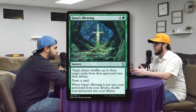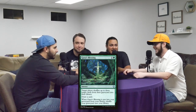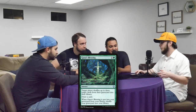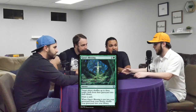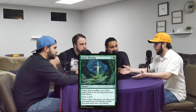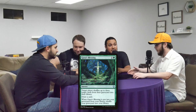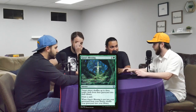It's a sorcery speed card — target player shuffles up to three target cards from their graveyard into their library, so it's grave recursion for you. It messes up your opponent's plan if they have a dredge deck or whatever. But it also lets you draw a card. So for just two mana, you're getting grave recursion and drawing a card. The best part: when Gaia's Blessing is put into your graveyard from your library, you shuffle your graveyard into your library. And it stops mill.